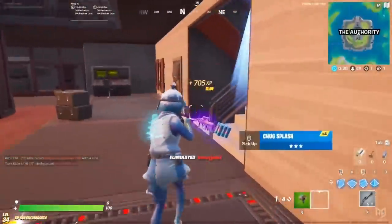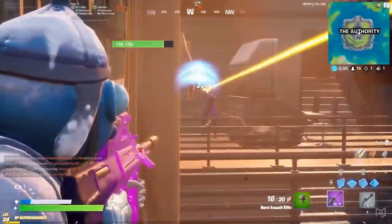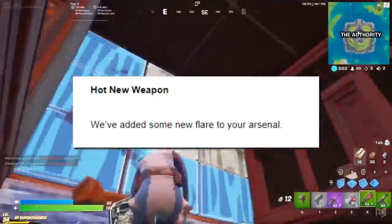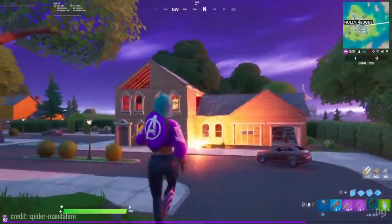As usual with these update videos, we're going to go over the few details that Epic Games sends to its creators every patch, but this time there seem to be fewer details than ever before. In the email, Epic mentioned a hot new weapon said to add some flare to our arsenal, so obviously the flare gun has finally been added to the game.